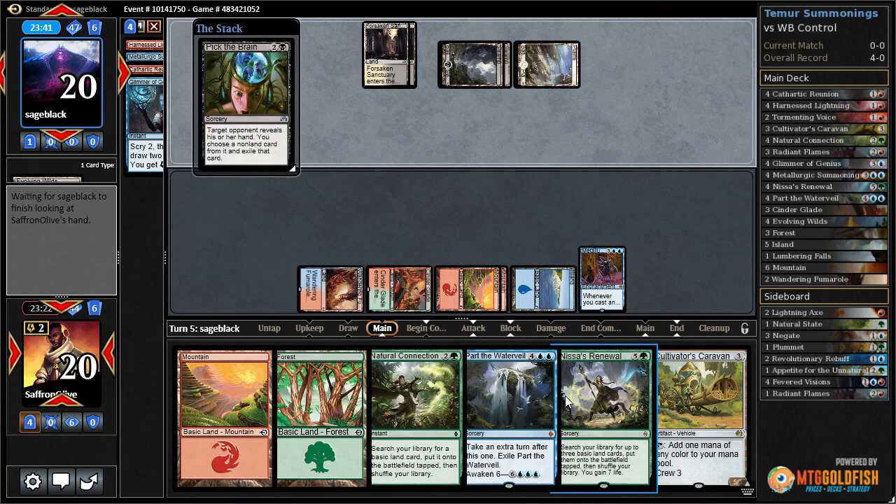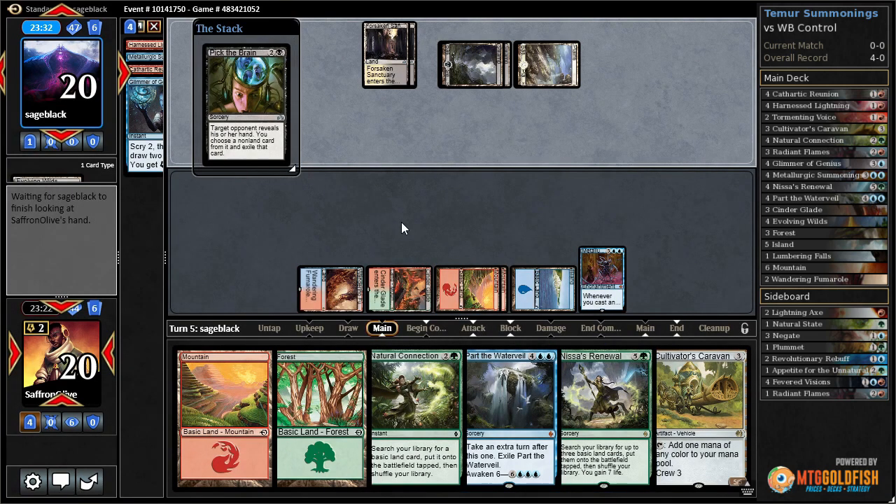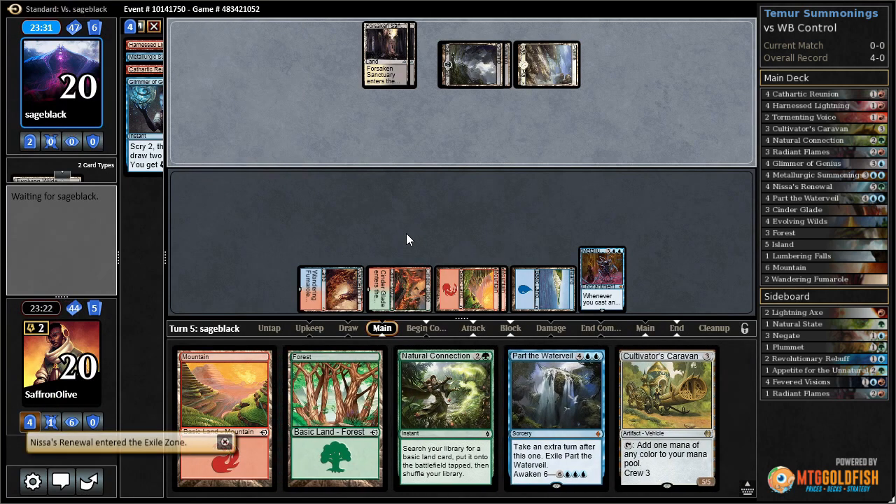I'm not sure which one is more important. Nissa's Renewal puts the game pretty far out of reach, but Part the Water Veil is how we actually combo off to win. So they've got to take one of those two. They go with Nissa's Renewal.